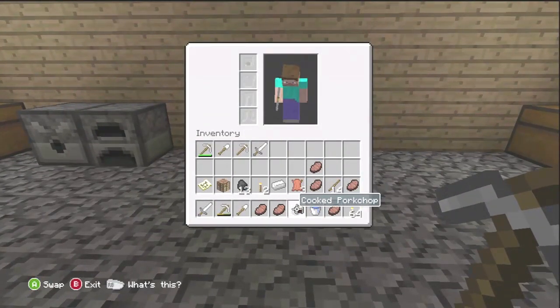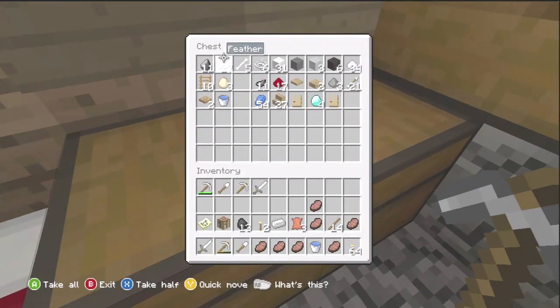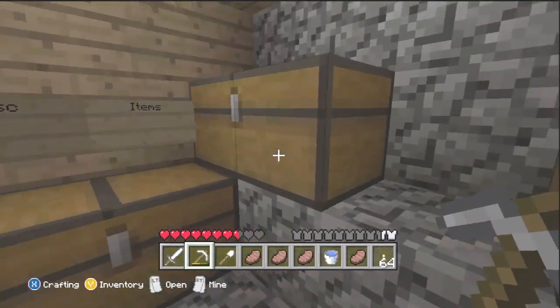We're going to be going into a cave. Let me put this armor on my guy. I'm going to check if I have everything on me. Yes, I have a lot of food. And I need to bring with me a furnace.